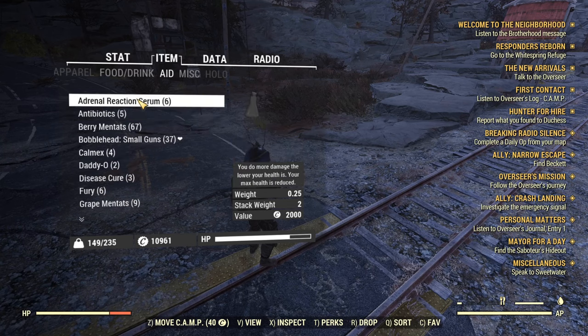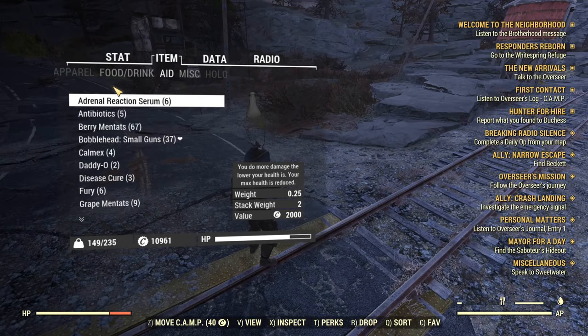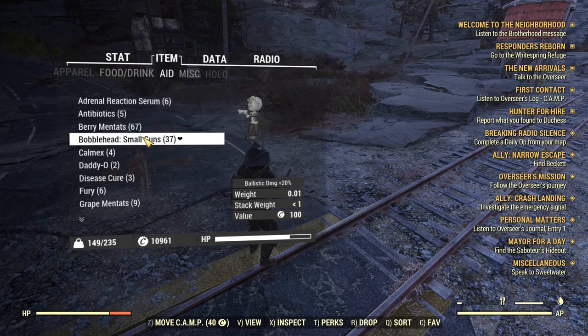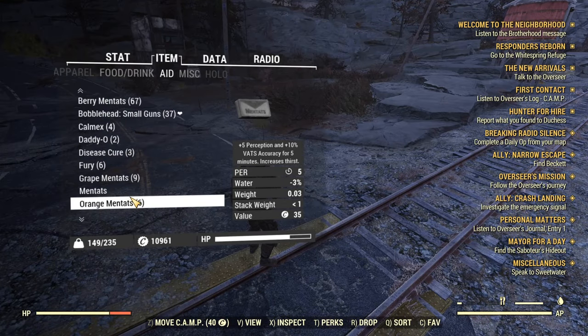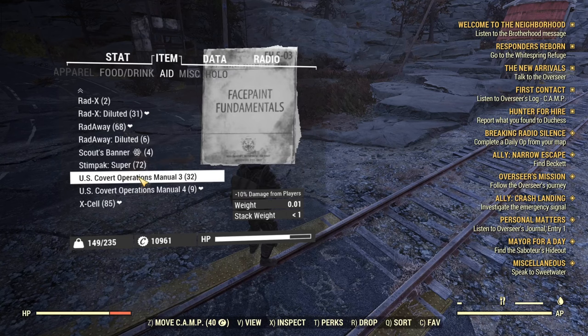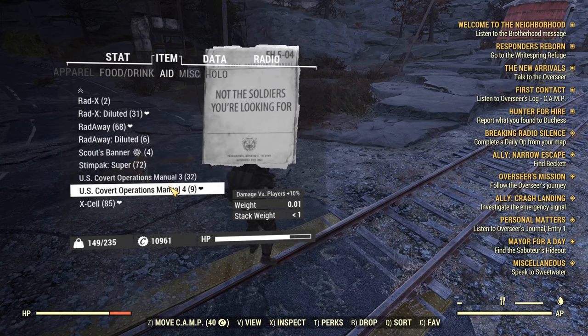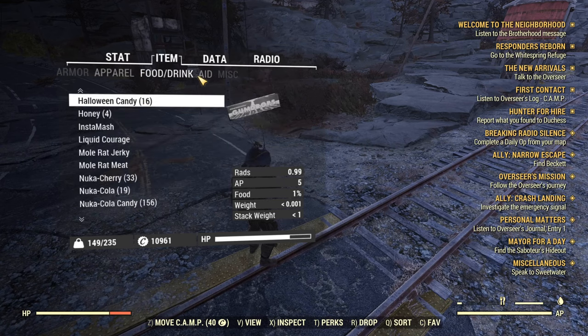Adrenal Reaction serums give you a minus 55 health penalty, so only run those if you want that damage boost and can afford the health loss. Small Guns bobbleheads if you have them. Super Stims are really good. Covert manuals — choose minus 10 damage or damage reduction — most people are hitting 110 so it sometimes doesn't matter much.